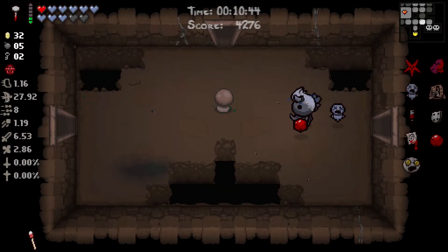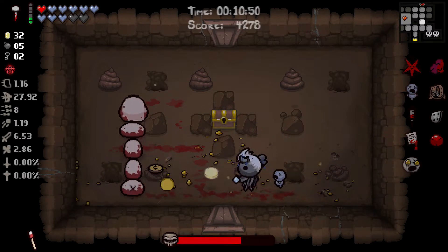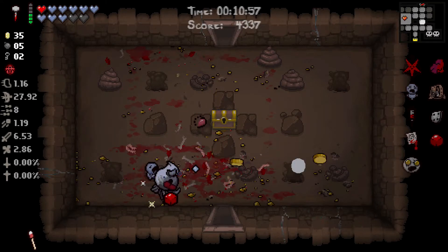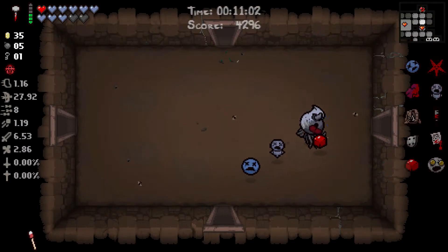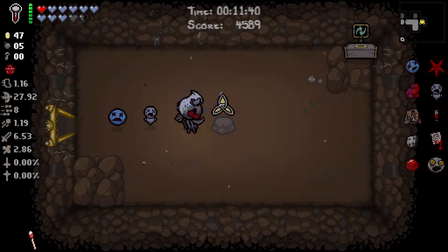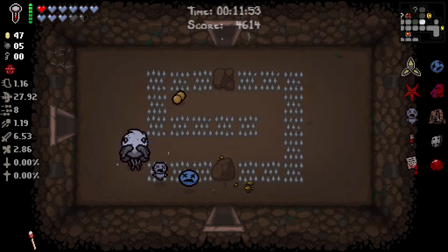How do we get... we got Pact, Pentagram, and Brother Bobby? Brother Bobby, a Leviathan item? That's odd — I'm not complaining though. We got flight and a couple black hearts out of that. We gotta find our other item room on this floor. Let's see what we got in store. The Mind — heck yes! Now we can go on. We got a couple special rooms here. We want to visit the shop.